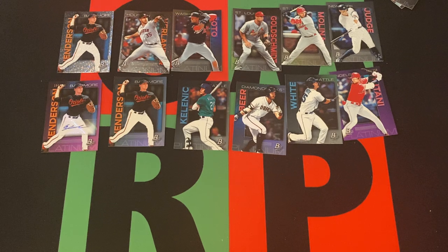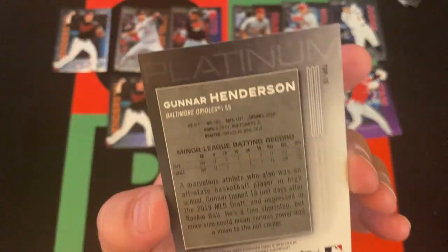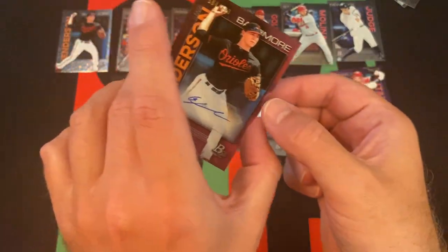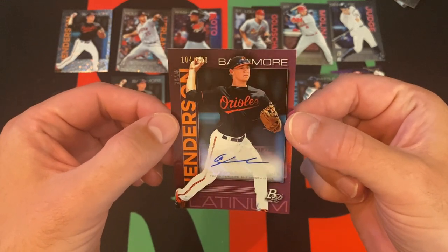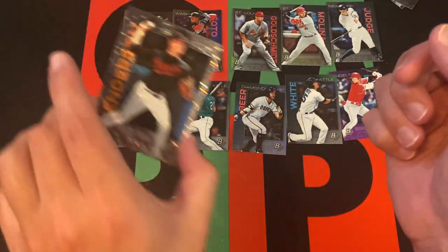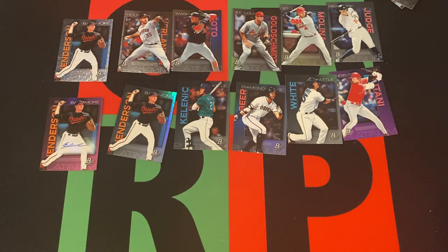Well, if that didn't cure your hangover, I don't know what will. Gunner Henderson - that's like the Gunner Henderson hotbox right there, where we not only get the icy parallel, not only do we get just a numbered parallel, but an autograph numbered parallel, and then just throw in his regular card as well. I don't even know what color that would be - purple, I guess. A /199 autograph. Sticker auto, but you know, that's typical Bowman Platinum. And then the icy version. And then the regular version.